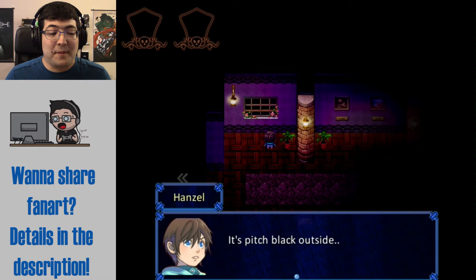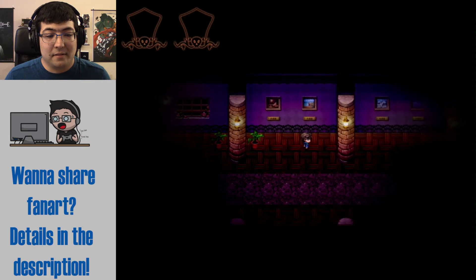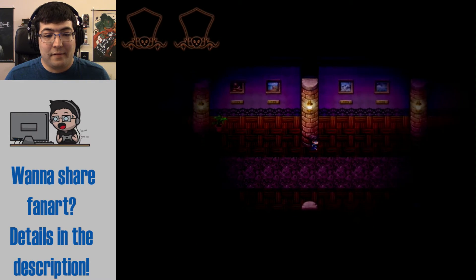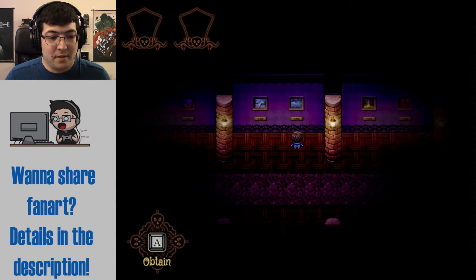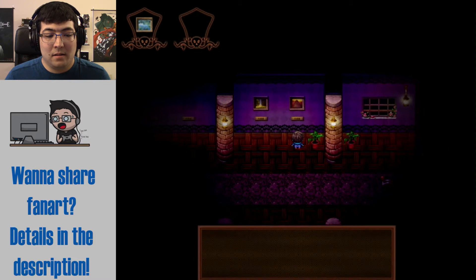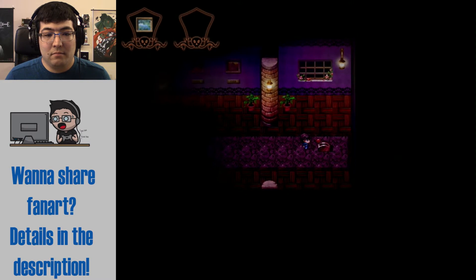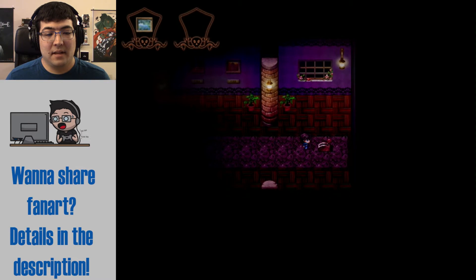I'm gonna die. It's pitch black outside. Indeed it is. Desert. Cliff. Ocean. Marsh — need that. Waterfall. Volcano. There's a switch. Should we push it? Yeah. What's it do? It's stuck.